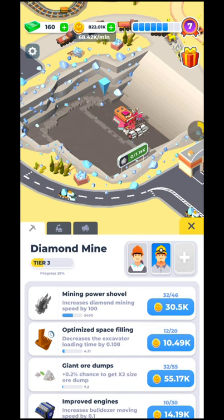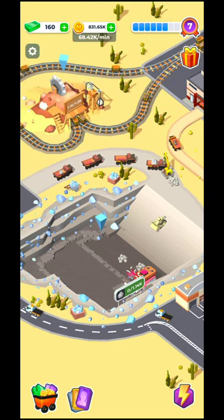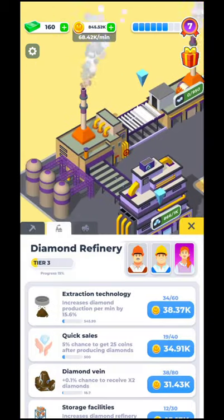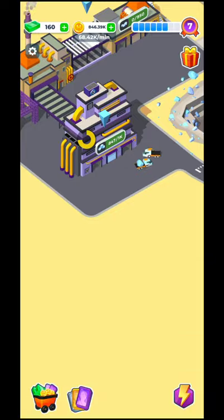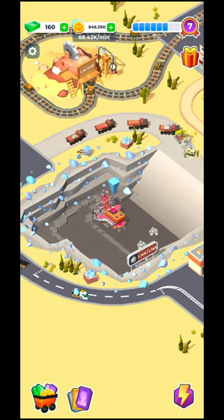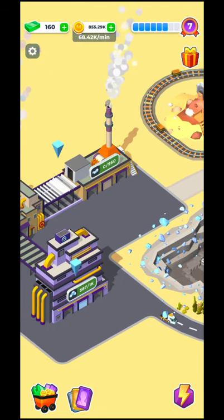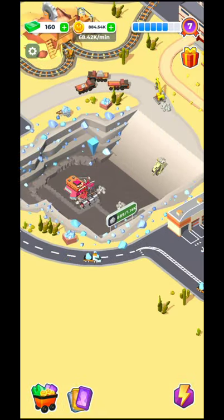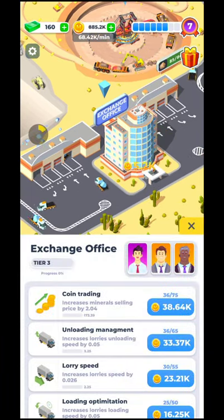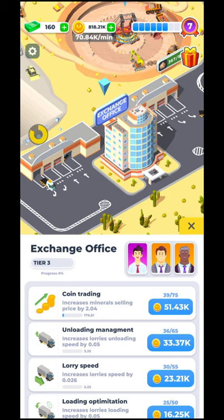Different kinds of upgrades are available — for example you can upgrade the mining power shovel so it mines much faster, different engines to improve, loading time to decrease, and you can increase the capacity for the trucks. You have dumpers and lorries: the dumpers go to the mine and get the raw materials, which are brought to the diamond refinery, processed, and stored in the diamond warehouse. They are then picked up by lorries, which bring them to the exchange office.